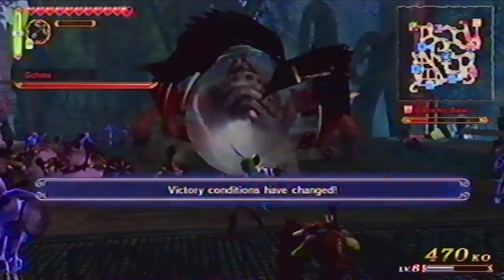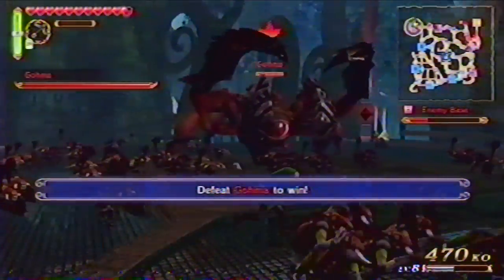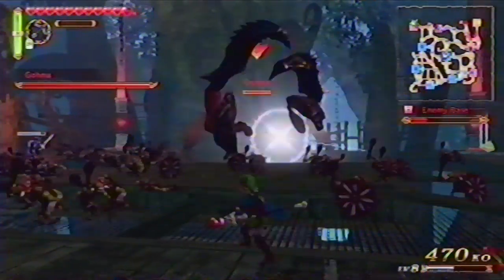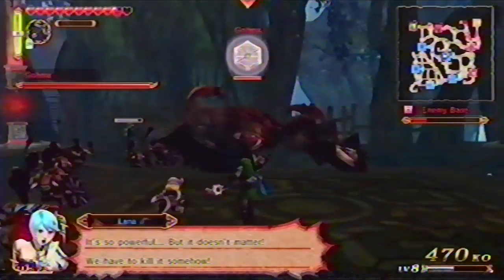It's Goma, the super huge crab with a hard shell that repulses any attack. Be patient and dodge its giant laser beam shot. Its eye will then turn blue — fire an arrow, and then attack while it's stunned.